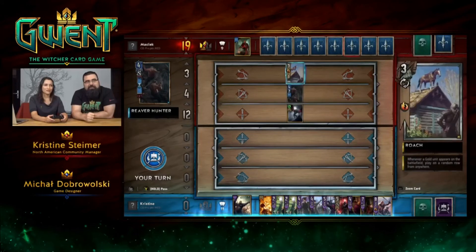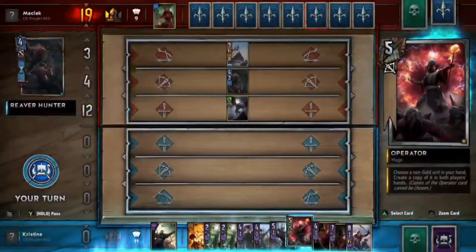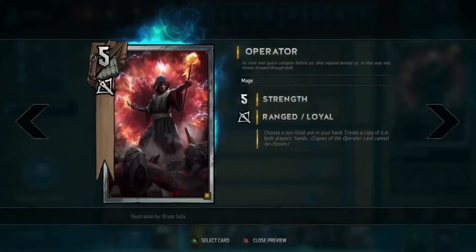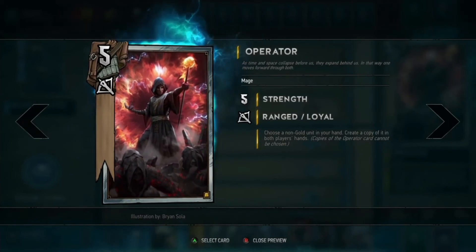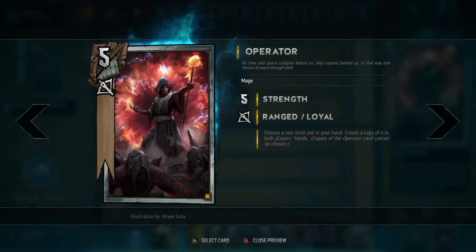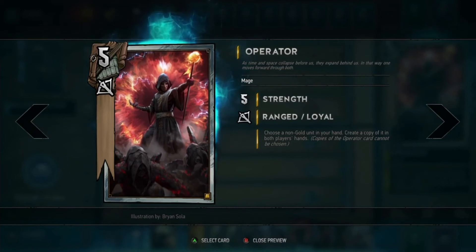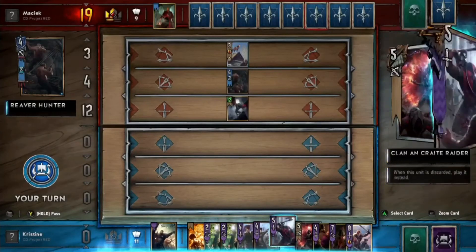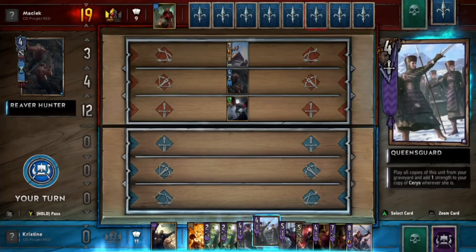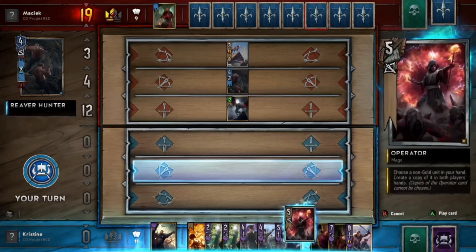We got our Operator, which is really good for us because we can prolong the game. This is one of the most complex cards in the game — it allows you to choose a card from your hand, make a copy of it for you and your opponent. So you have to think about what you'd want not only you to have, but what they'd be able to use. We have Queen's Guards that work perfectly together. If you have only one Queen's Guard, it's not that good. I'll use Operator now and copy a Queen's Guard.